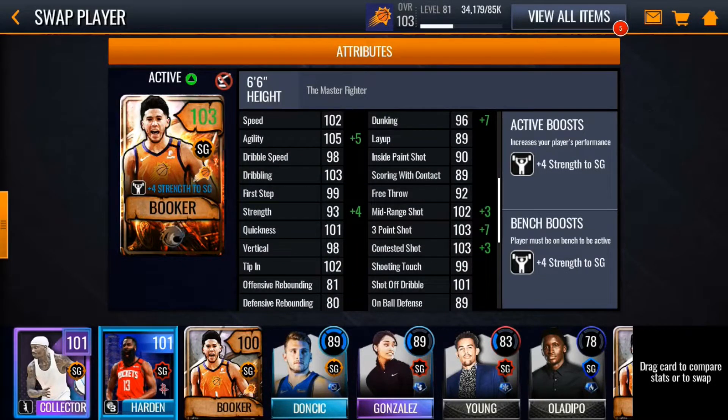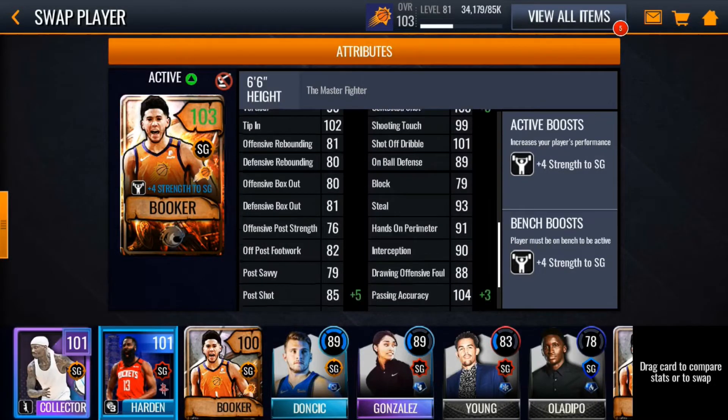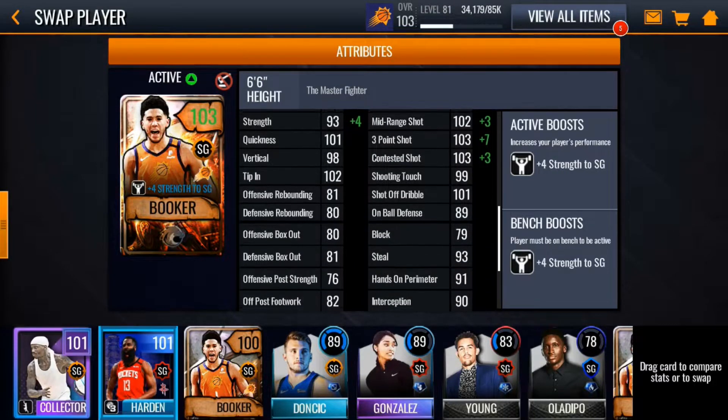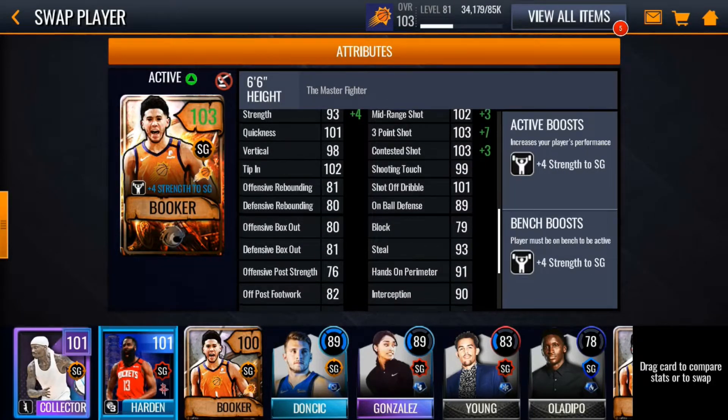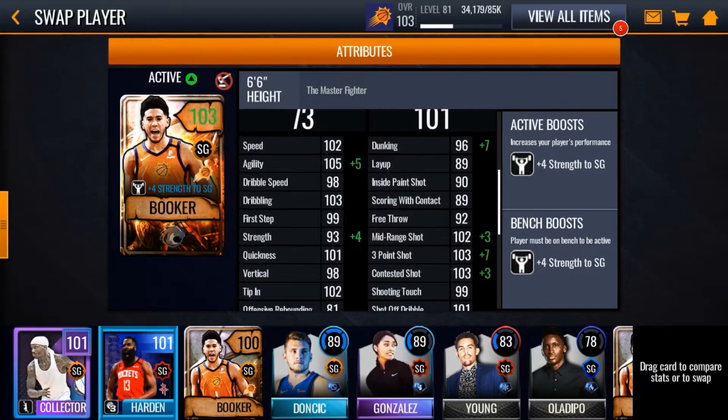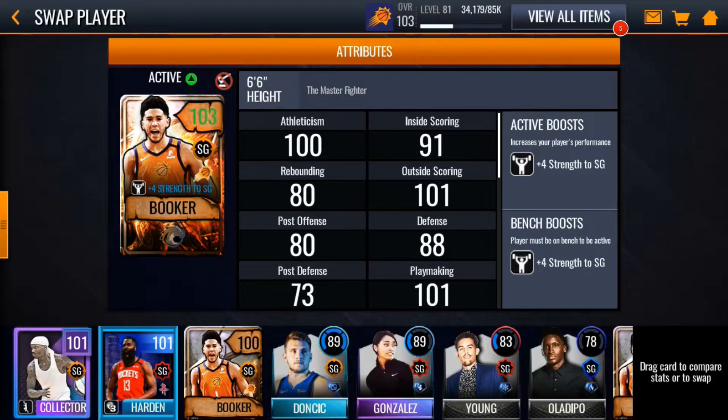Some of the good stats he has: 102 speed, 110 agility, and he's a really nice shooter as well — 110 three-point shot, 105 mid-range shot. He also has 89 on-ball defense, which is okay, and 93 steal. But let's get right on to our game.